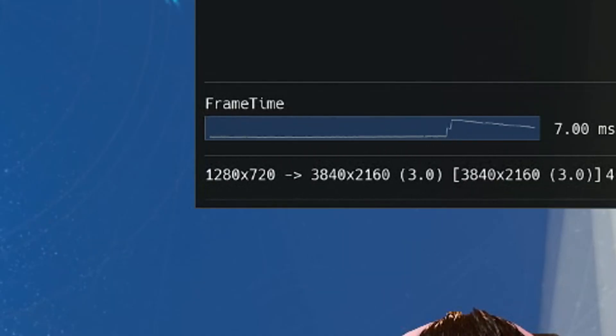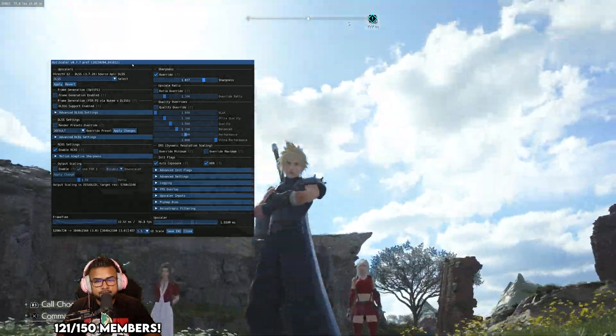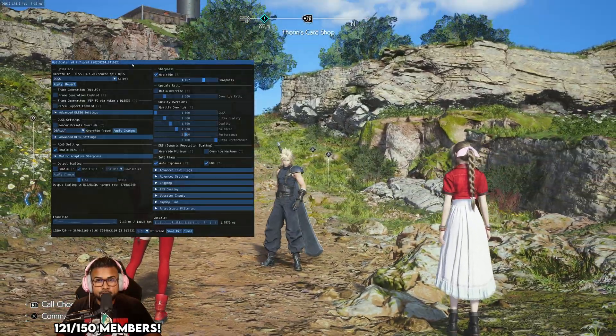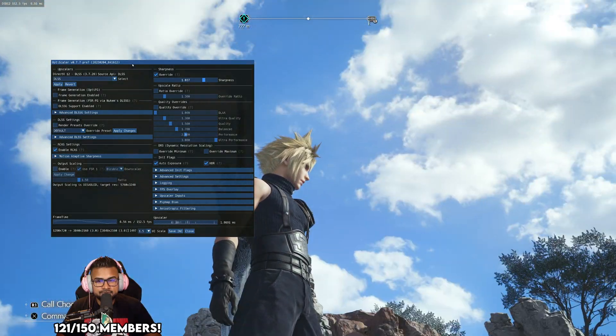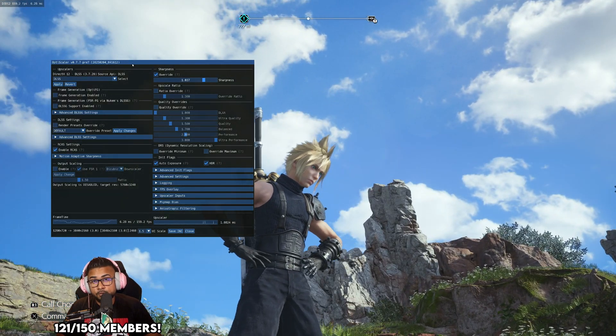If you go even lower, 33% is 720p — and this actually kind of looks better than what the PlayStation 5's first launch demo of Final Fantasy 7 Rebirth looked like. Cloud's hair is all kinds of... yeah, that's what it is. And if you put DLSS 4 into this game and go down to 33%, it's going to look exactly the same.